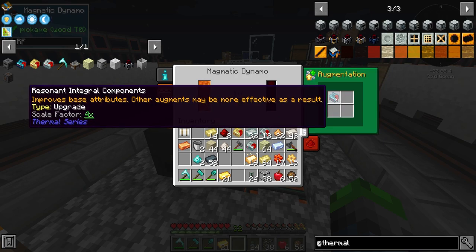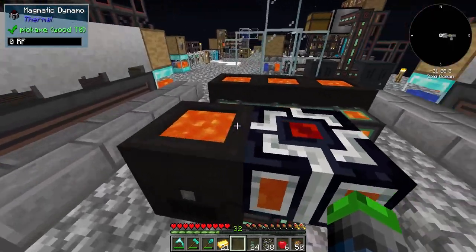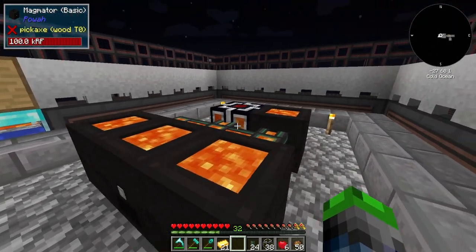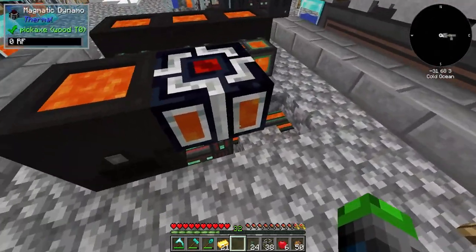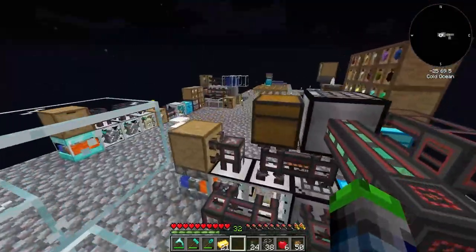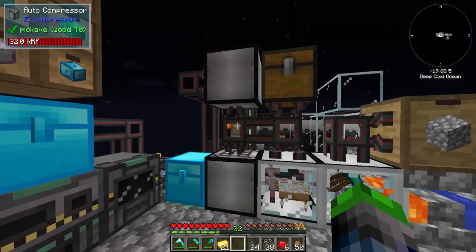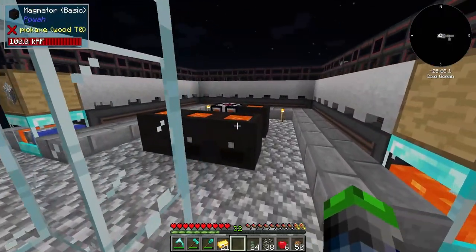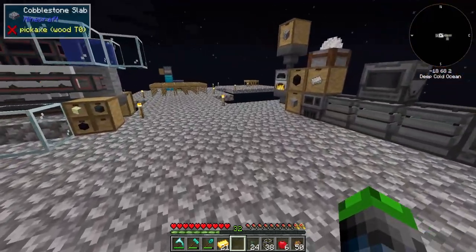I don't think we can really add any more upgrades other than this, so 160 FE or RF per tick is the max. We're even charging up a third one - fantastic. That is producing so much more power, it's ridiculous. Getting another one in here wouldn't be a bad idea, but we're running into the issue with the cable - we're not able to transfer the power fast enough, and we're not even using it fast enough. But this does mean we can start upgrading the magmatic dynamos because we do have the extra power.